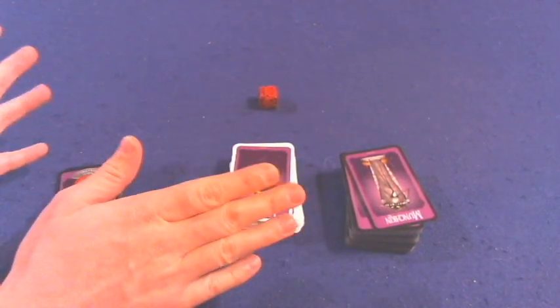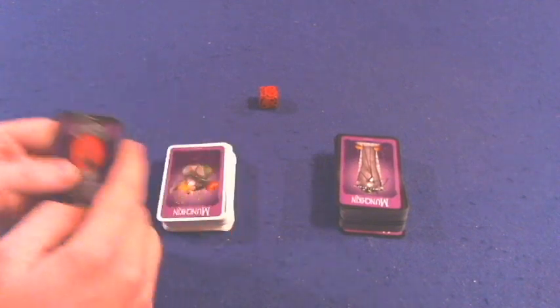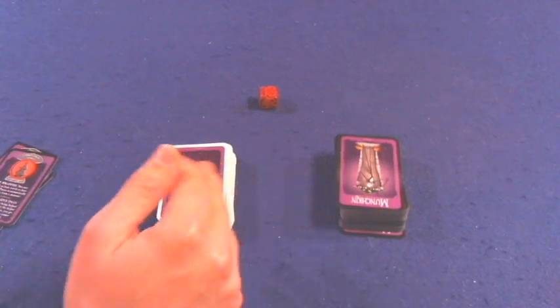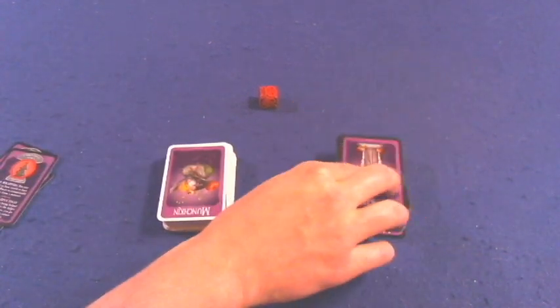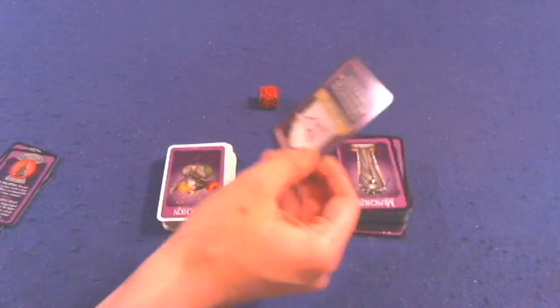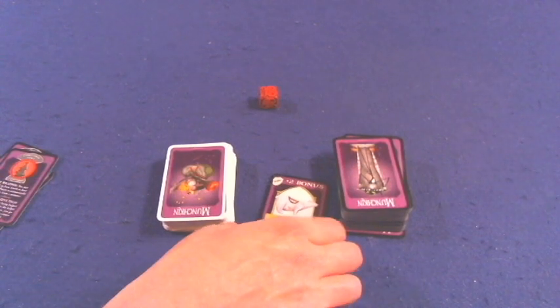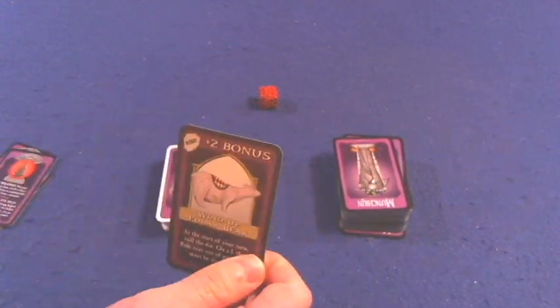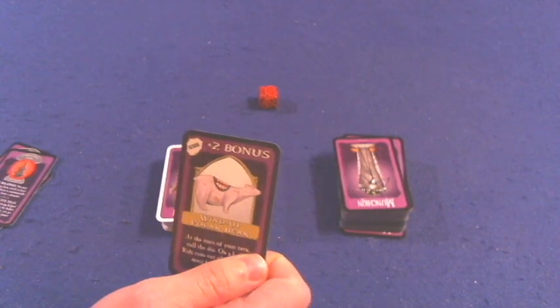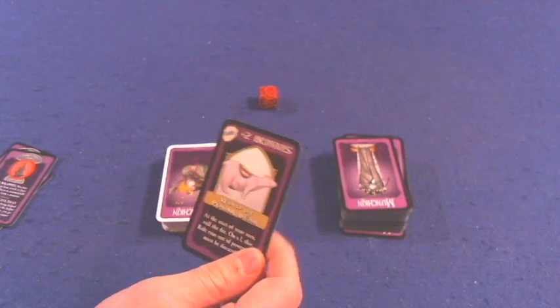Let's go over some mock gameplay. When it's your turn, the first thing you do is kick open the door — you draw the top card from the door deck and flip it over no matter what happens. So boom — this is a good one. You've gotten that wind-up polar bear, so you would now put this in your hand and could potentially play it in front of you, giving you a plus two bonus. Great start to your turn.